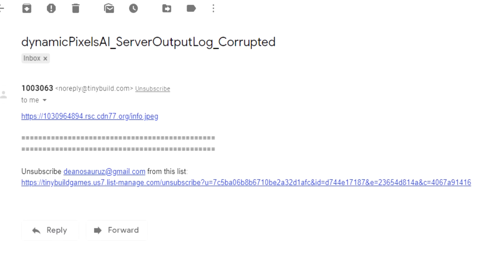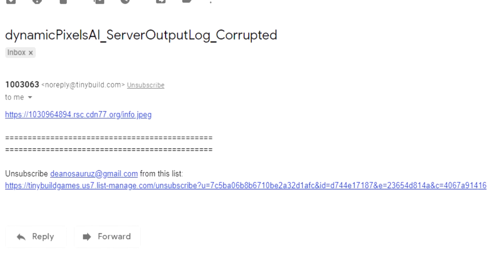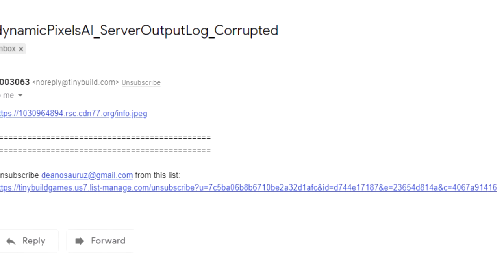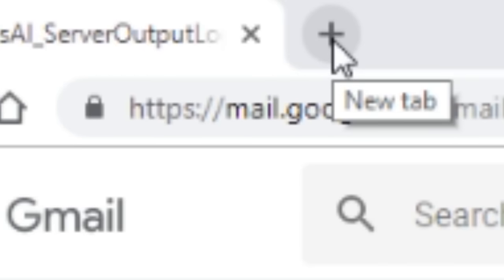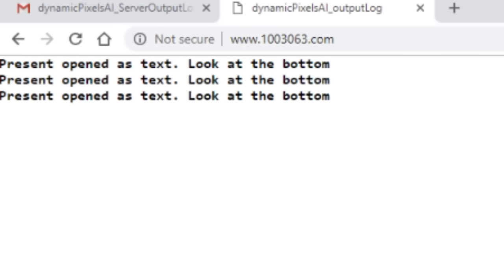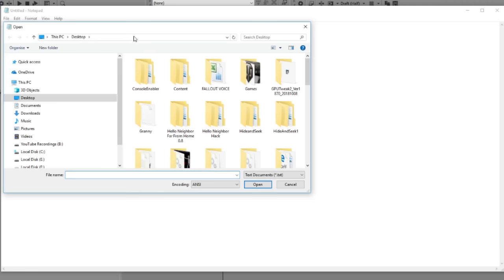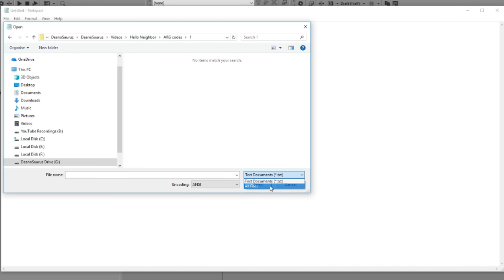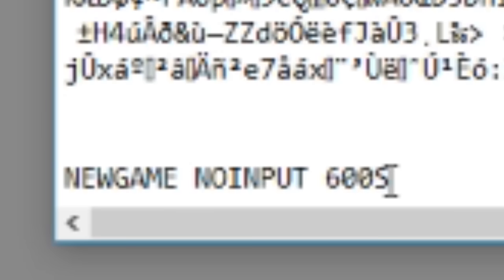December 3rd rolls around and everyone on the Tiny Build mailing list received this rather ominous looking email. Granted, some people thought it was spam, but if you looked closer you could see it wasn't — it was more of a clue. The subject field contained a code; entering that code into a browser brings up a website with a rolling message: 'Present opened.' Look at the bottom. Within the email was also a link to a picture of a present, and when you open that picture in Notepad we find another cryptic message.